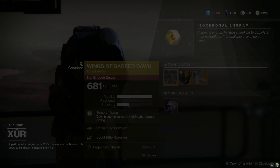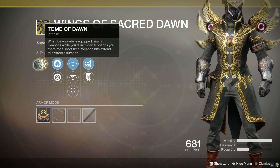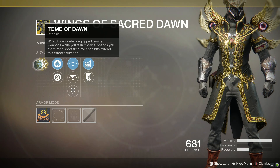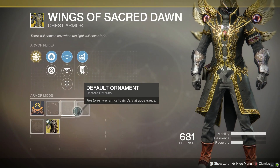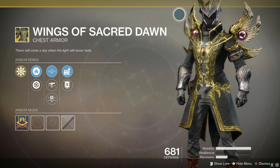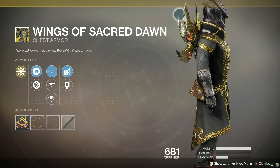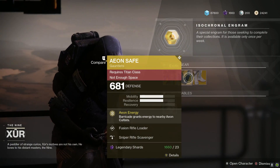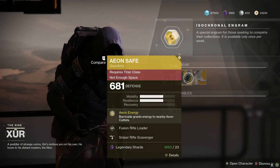Wings of Sacred Dawn for the Warlock with its Tome of Dawn intrinsic perk: when Dawnblade is equipped, aiming weapons while in midair suspends you there for a short time, and weapon hits extend this effect's duration. This is one of the first exotics you get when running through the initial campaign for Destiny 2, so most likely you guys will already have these — hard pass.